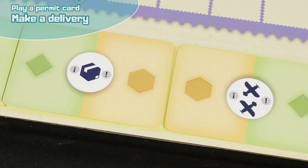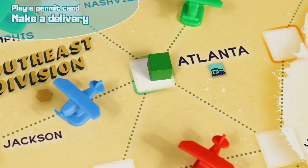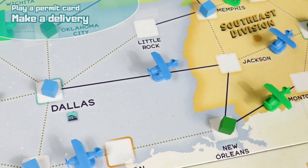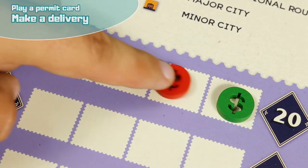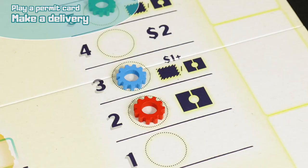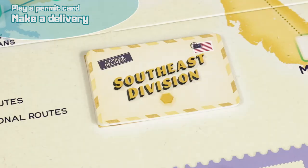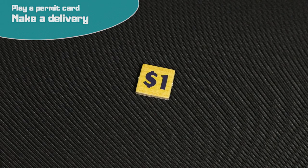For example, Leia plays a permit card and activates the southeast division. She makes a delivery from Atlanta to El Paso via Jackson and Dallas. All routes are hers except the last one, so the red player earns one dollar. Leia takes the bonus in El Paso and drops off a package from her reserve. As she has used three routes, she receives the corresponding reward indicated on the technology track. She earns one dollar and decides to draw one express card from the active division. Finally, she receives the bonus she took from El Paso and keeps the token in her play zone.